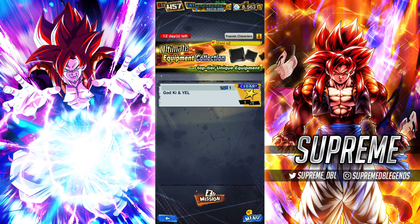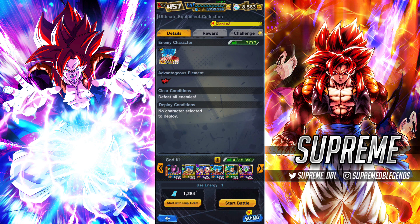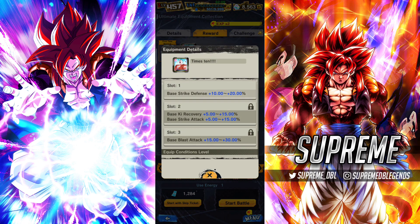Let's talk about this equipment itself. As you can see, it is only here for 12 days as of the day of recording and it is only for yellow Godki characters, so very specific. It is kind of random because we haven't had any yellow Godki characters release since Super Saiyan Blue Evolution Vegeta, which was a long time ago. The face of the event is Super Saiyan Blue Kaioken Goku — the transforming yellow one.